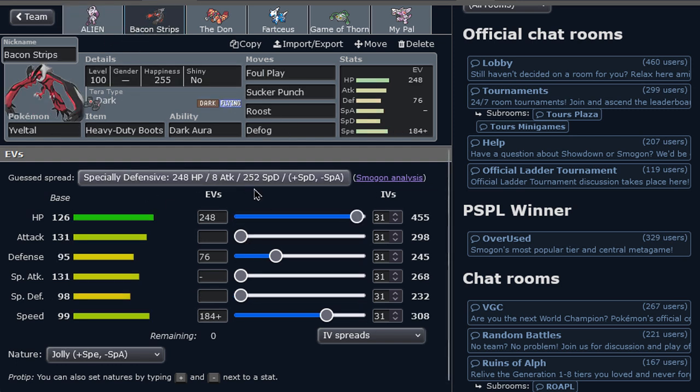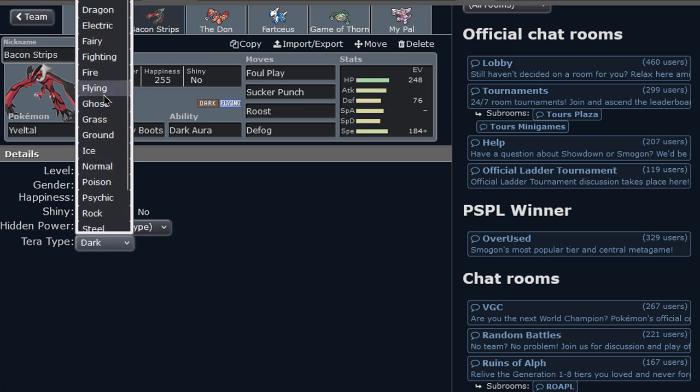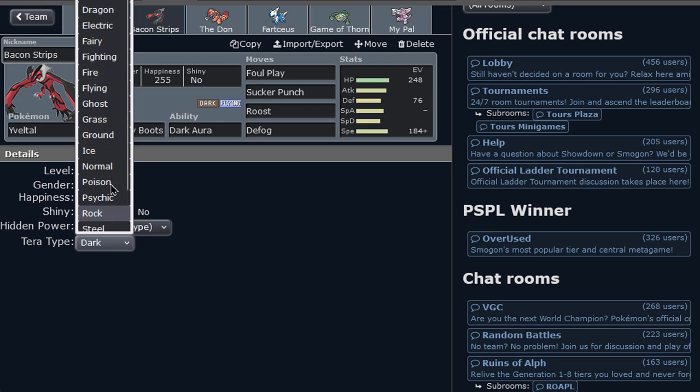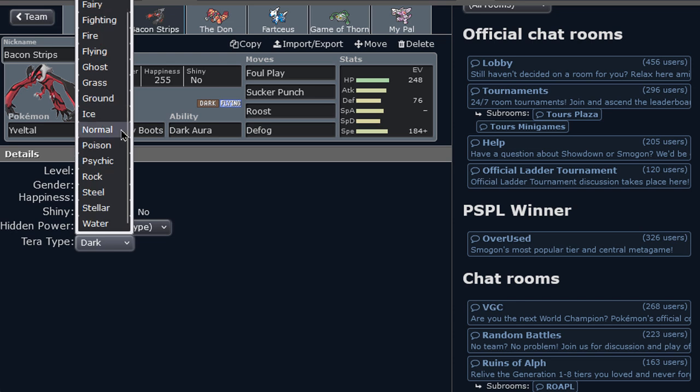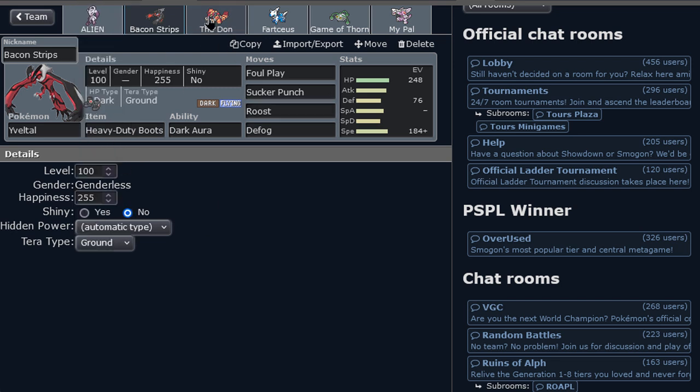We've got Yveltal, pretty similar to the other team, to accompany Mewtwo. They cover each other's weaknesses pretty decently well. The Tera type shouldn't be Dark — it should be Fairy or something like that. This gets hit by Electric and Ice like everything, so we have to choose one of the two. I think it's gonna get hit more by Electric buffs than Ice, so let's go Ground and see what happens.